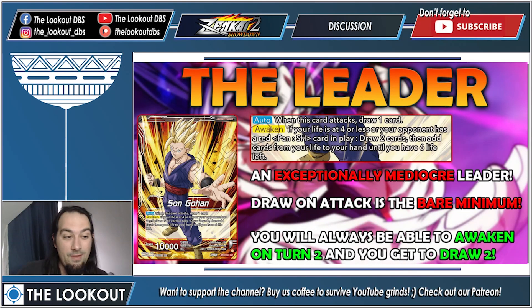Let's start with the leader — Son Gohan, 10k, red Saiyan. It's extremely important that this is a red Saiyan leader. Much like Gohan after the Cell Saga, he's exceptionally mediocre. When he attacks, he draws one, which is really bad because we're seeing more and more leaders that can just draw as activate main. Gohan can't do that — draw on attack is bare minimum and in current Dragon Ball it's not even good.